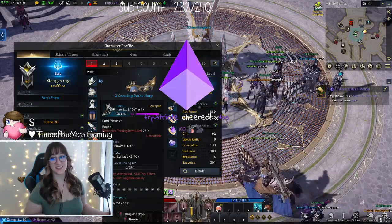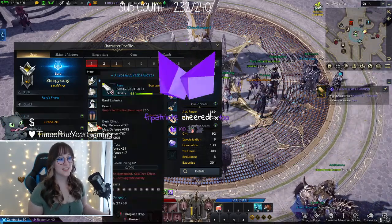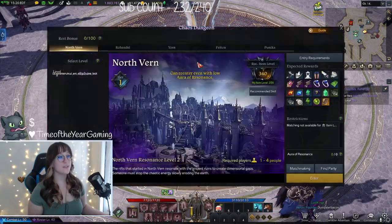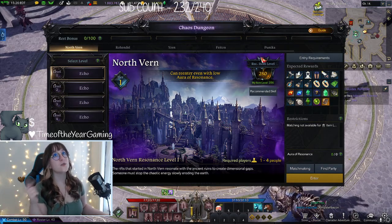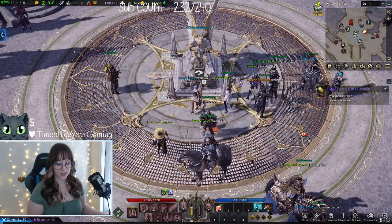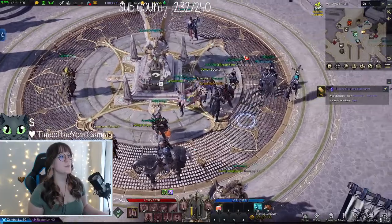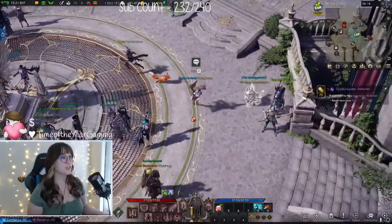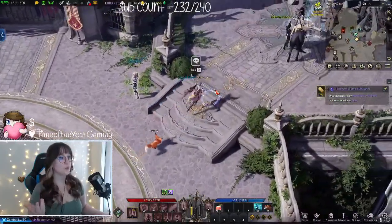The gear is called Crossing Paths, and you get it from doing your chaos dungeon. You start at 250 item level, so you'll be able to do your first chaos dungeon, and from that chaos dungeon you will get this gear — you'll want to equip it. After you do that, you're going to be sitting at 302 item level and not really knowing how to progress.